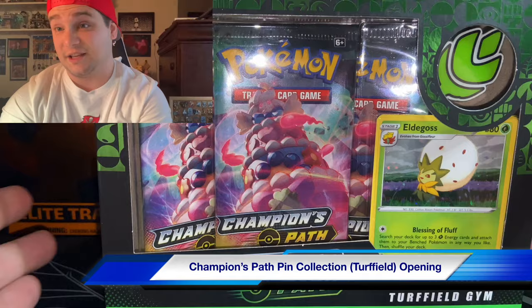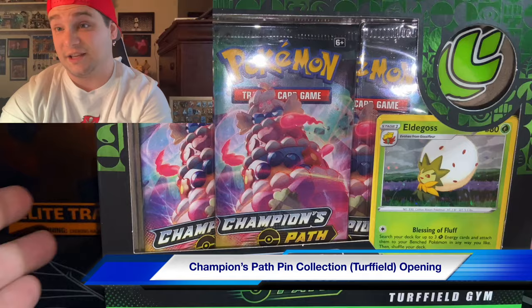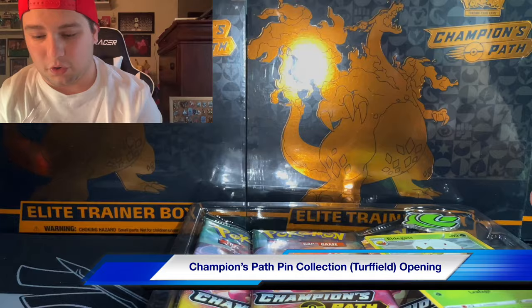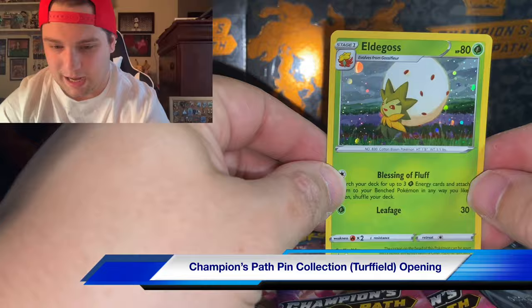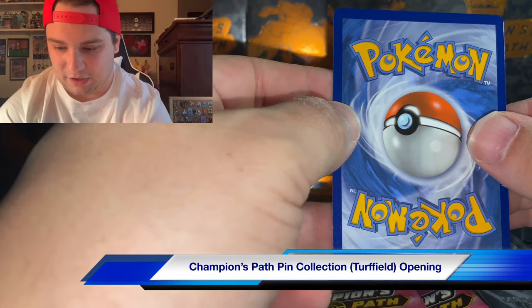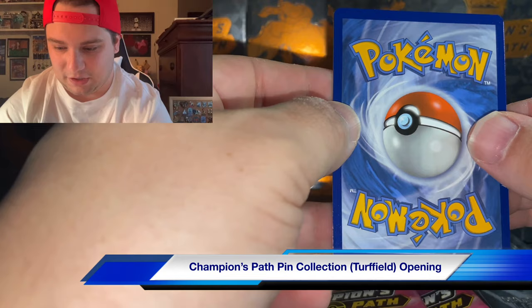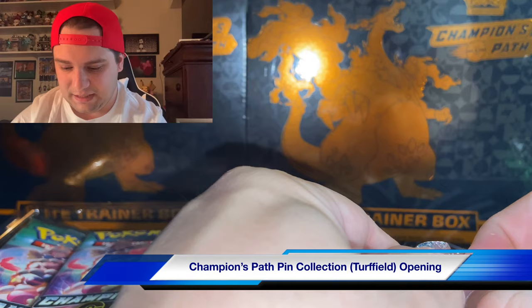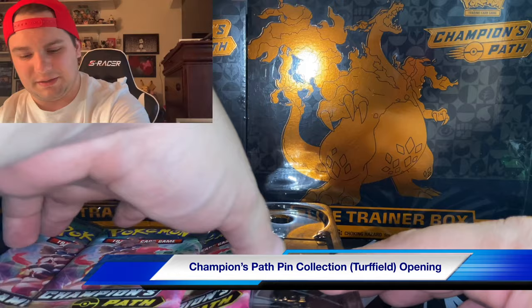This is going to be a short video because there's a lot to go through with these three items. We're starting with the grass gym - Turf Field, kind of makes sense for grass types. I was going to say overall I think they should have included the starters. They basically included the gym leaders' main Pokemon. We got Eldegoss - I don't even remember the gym leader's name. This card could be a PSA 9 or PSA 10, pretty cool. No print line errors so far. These are $15 a piece, going online for about $25.